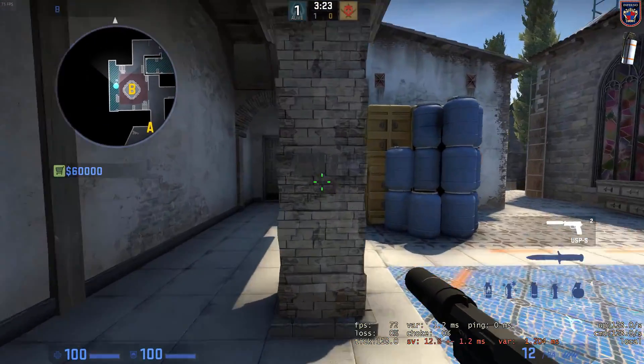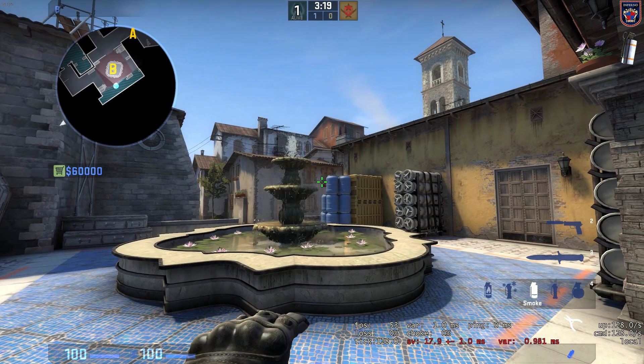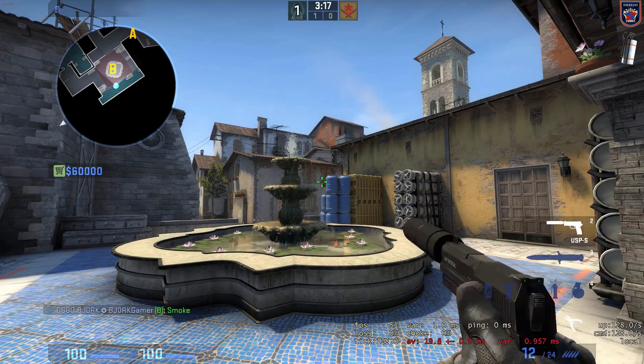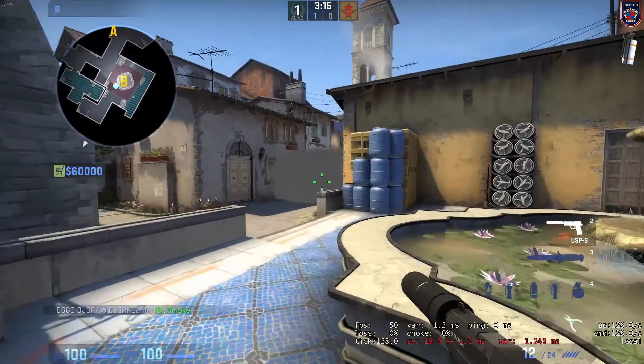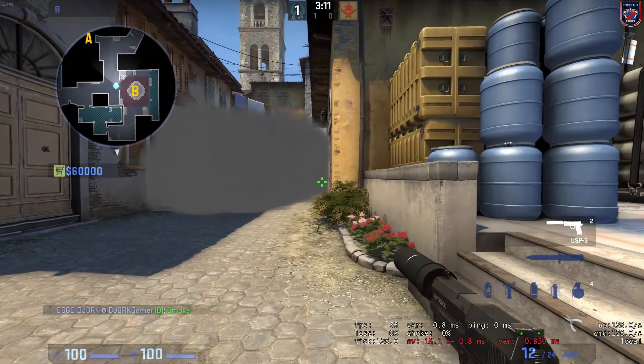Position yourself at the middle of the stone pillar right here and take the crosshair at the left corner down of the window and throw. You will do a really nice smoke at the banana so they can't rush out from you.